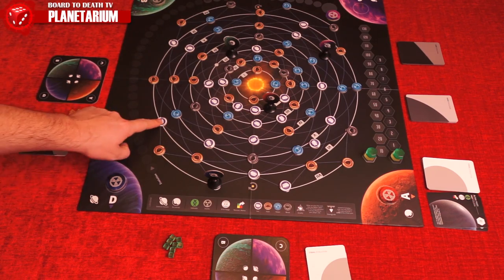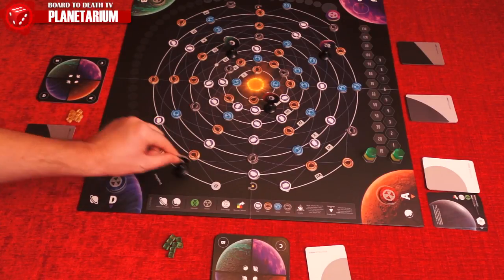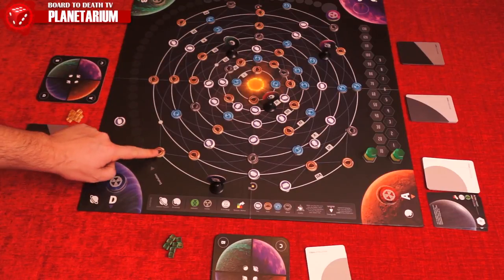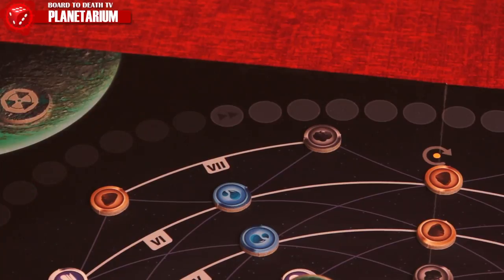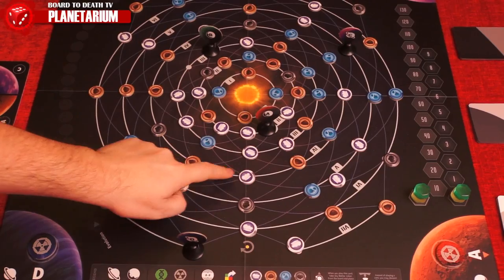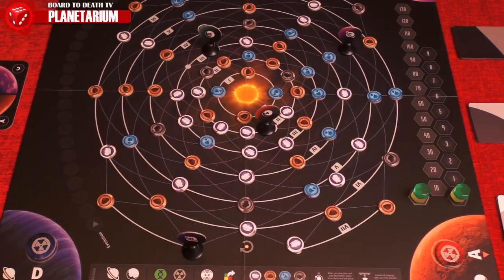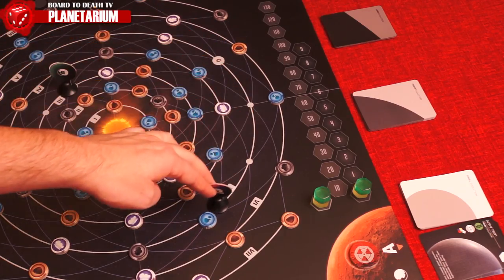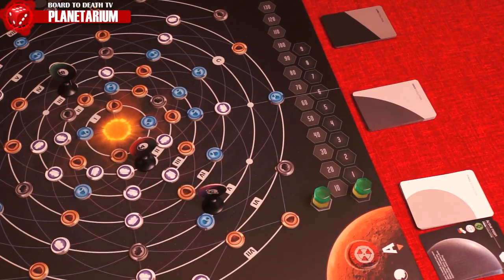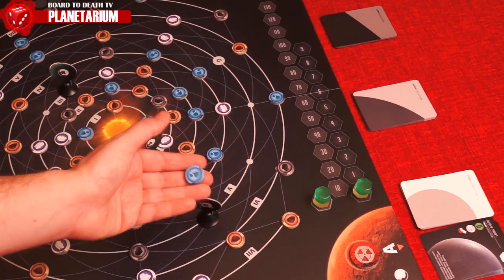On your turn, first you'll either move a matter token or a planet. Matter tokens must be moved in a clockwise direction, moving from a white dot to another white dot or onto a planet one space away, and they can move up to two spaces when the evolution track accelerates. Matter tokens cannot move through another matter token. Planets move like matter tokens except they can move as far as they wish on their orbit until they reach a matter token, and can pass through another planet.